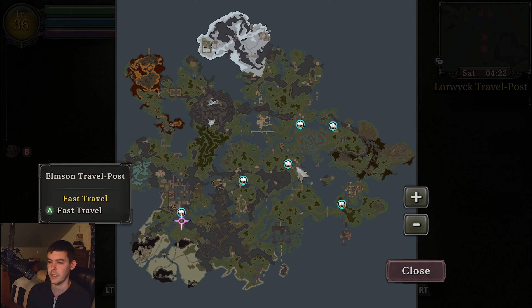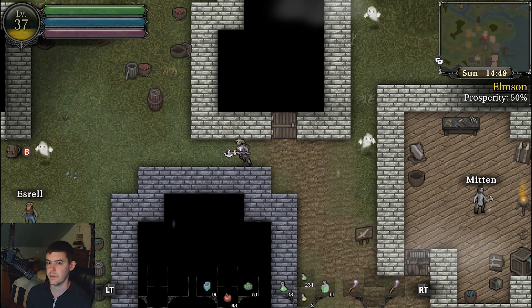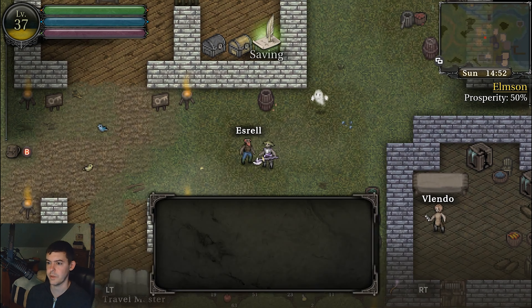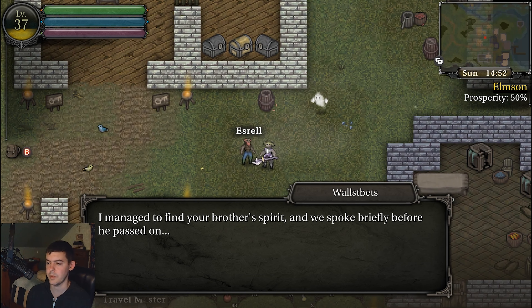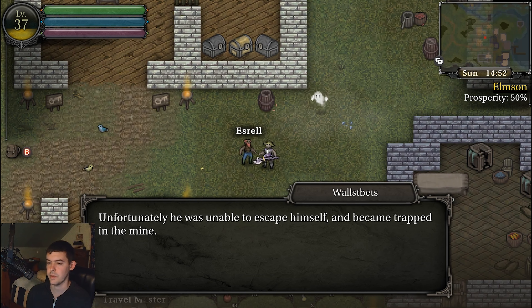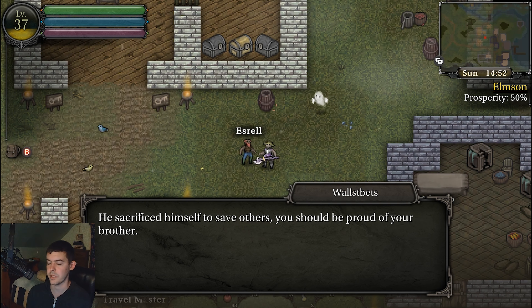I'm going to go to Elmsum and go to Ezreal, wherever he is - he's the red-haired guy with the beard - because we found his brother. He was a hero. I managed to find your brother's spirit, and we spoke briefly. He explained the truth. Unfortunately, he was unable to escape himself and he became trapped. He sacrificed himself.